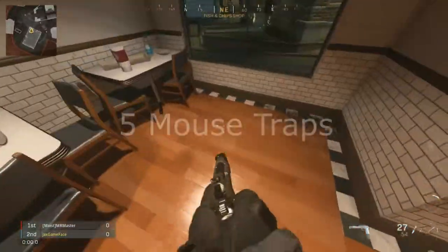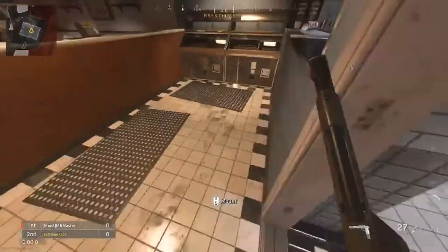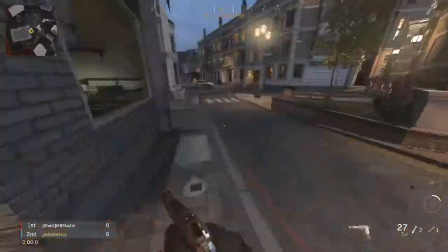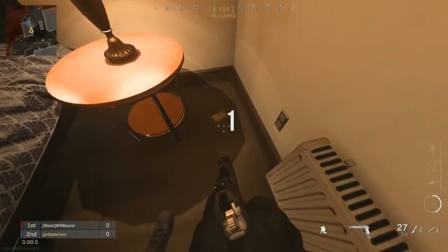After that, you're going to start looking around the map for five mousetraps. The mousetraps look like this. The mousetraps don't spawn all at once, which means that once you find one, you may have to check over areas you've already checked to find the rest of them. Once you find each mousetrap, you're going to have to shoot them.